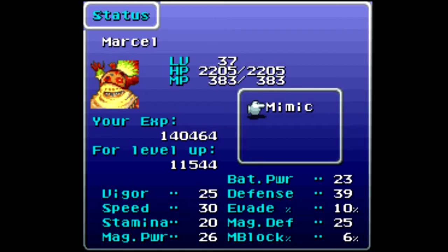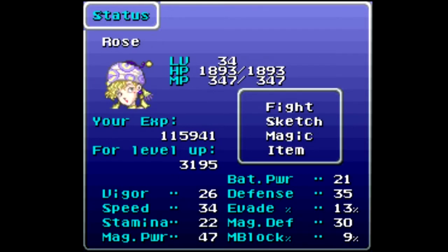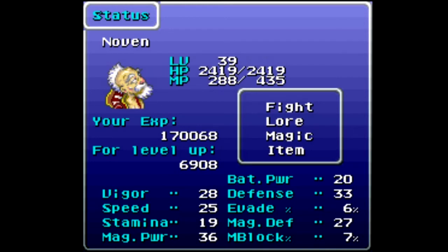With the party I have now, I would probably be using Marcel with blitzes most of the time — Bum Rush and Air Wave — and that's why I want to increase Marcel's magic power. I have nobody equipped right now, so I can just go off base stats. Look at the battle power: 23 on Marcel as opposed to 36, 21, and 20.